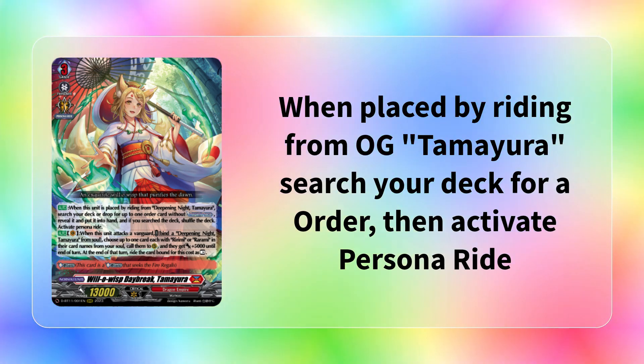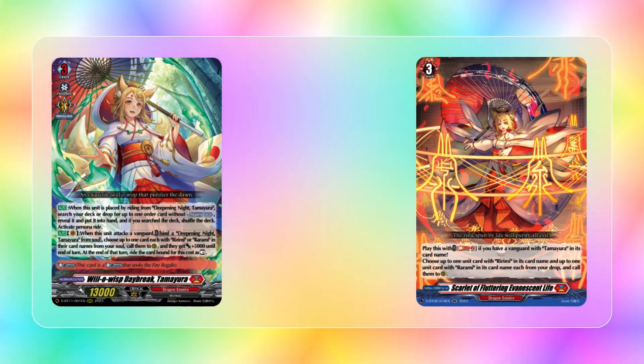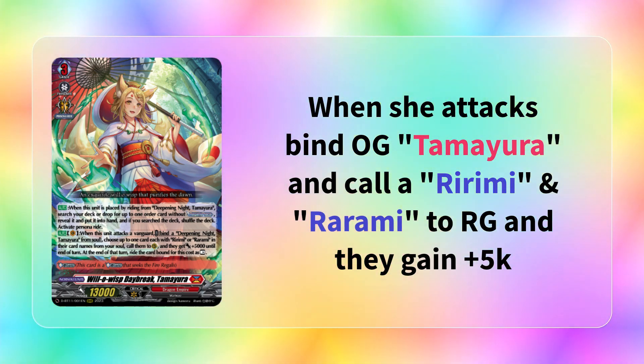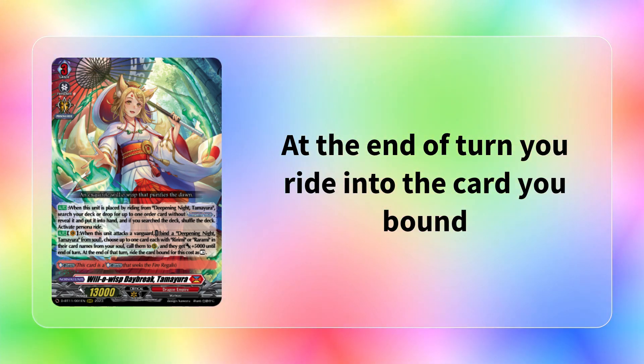Let's move on to set 11. Tamayura received a new form named Will-O-Wisp Daybreak Tamayura. When this is placed by riding from the original Tamayura, you can search your deck for up to one order card without Regalias Peace in its name, add it to your hand, and then activate Persona Ride. So this can get you Evanescence Life, Flitting Shine That Lights Life, or Broken Toys - so you don't have to run as many copies because the new Tamayura will just find it for you. And then her second ability, very reminiscent of the old Tamayura except it doesn't cost soul: when this unit attacks, you can bind a Deepening Knight Tamayura to choose up to one card each with Rarumi and Rirumi in their card name from soul, call them to rear guard with plus 5k, and at end of turn you ride back into the original Tamayura.